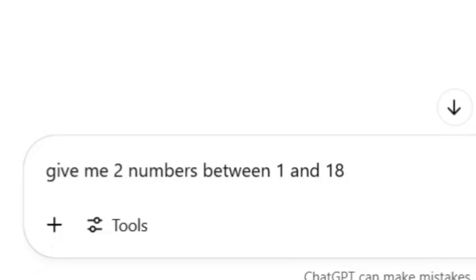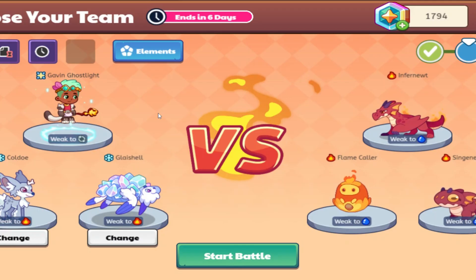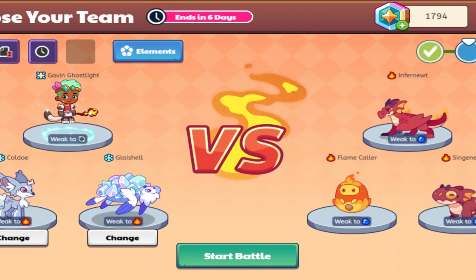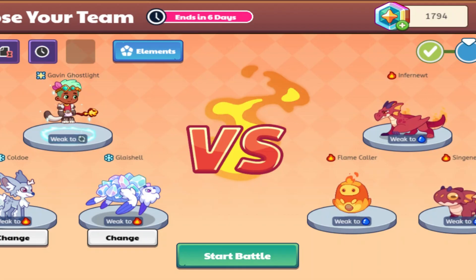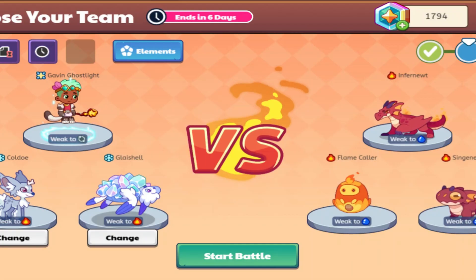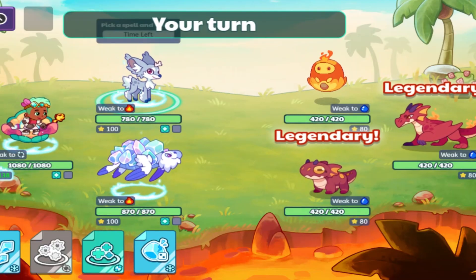Let's go ahead and choose our pets again. Seven and 14 — we're gonna get Koldo and Glace Shell. This is gonna be an issue. I'm pretty sure Koldo has some physical spells, and Glace Shell I think has a water spell — that may be before the balance changes, so we'll see. Alright, here we go, second battle.